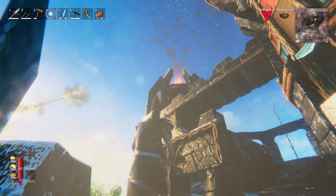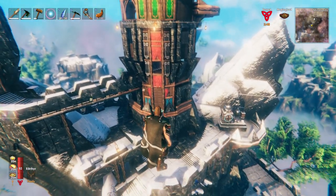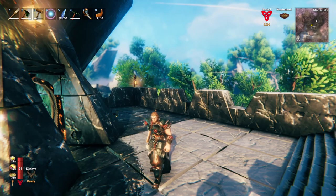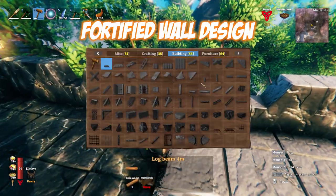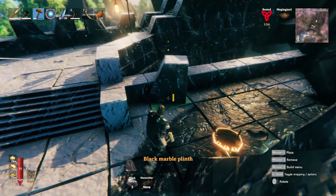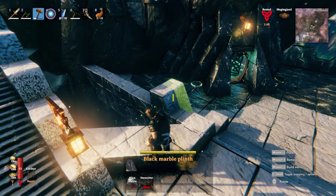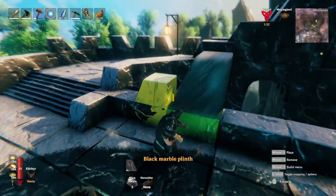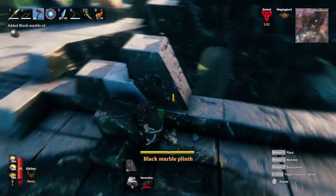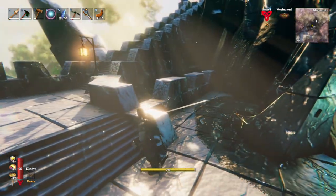I'm pretty happy with the outside for now, although I would like to do some work on this tower in a little bit. But first I want to focus on the kitchen area. Before we do, let me quickly show you how we've done these crenellations. We've got these black marble plinths — all we've done is place that next to the wall where we want it, placing one on the outer wall and then clipping it inside the wall, repeating this all the way along. And that is how you build some pretty cool crenellations as decorations for your wall.